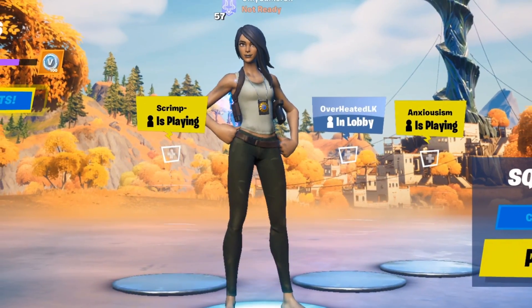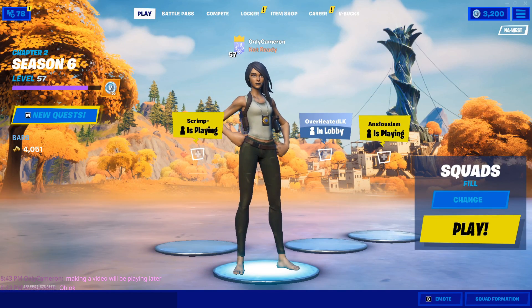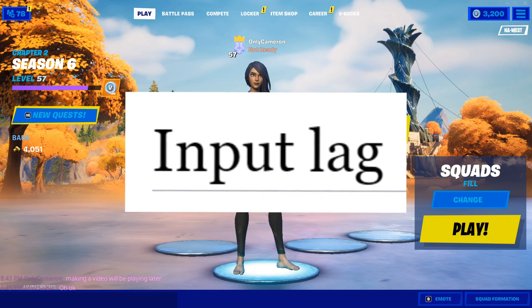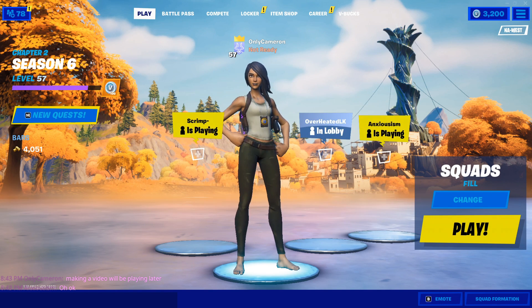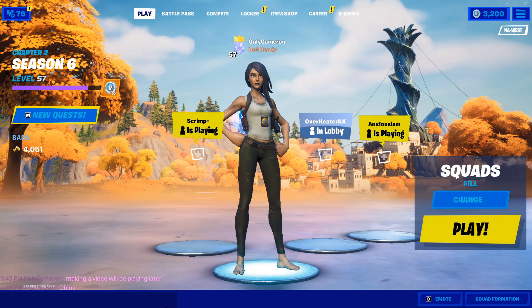For those of you that don't know, input delay is the time between actually hitting a physical button and it actually happening and showing on screen in the game. This can be a matter of milliseconds, but it is still crucial to have the lowest input delay possible, because it means less time between making an action and it appearing on screen.